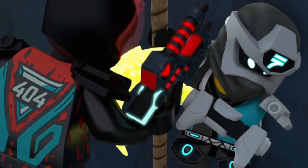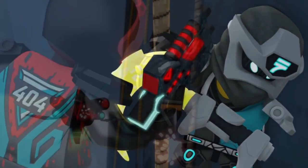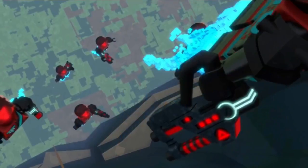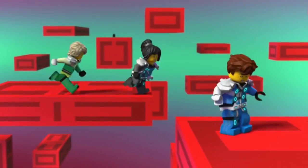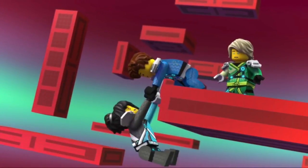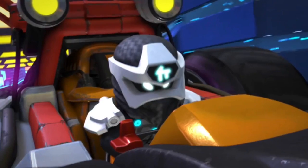Nia is trying to climb up a building but a red visor is giving her a hard time. Cole is also down there but he's being fired at by a drone, and many more red visors are flying up from below. Nia, Lloyd, and Jay are in this platforming-style video game, and then they use a boost pad to jump up. Nia almost falls off but Jay's got her.